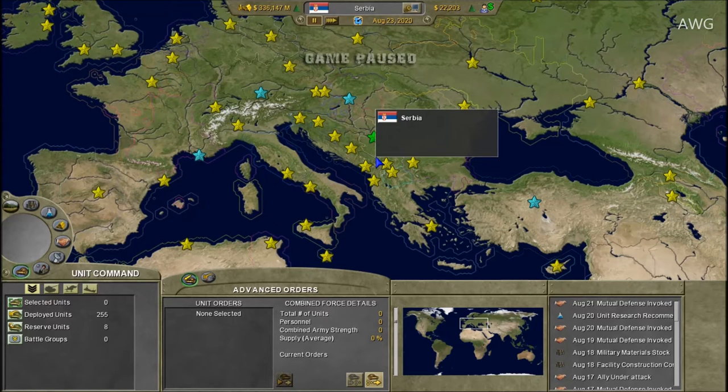I'm starting two new let's plays this week: Serbia, which you're watching now, and a new Ottoman Empire as Turkey, uploaded on Thursday. Tuesday I do out-versus for Supreme Ruler, Wednesday I'm playing Super Power 2 — probably Russia versus China — then Friday it'll be Drop Zone, and I'll be streaming on Tuesday and Friday for Overwatch, Call of Duty 2, and some Supreme Ruler.